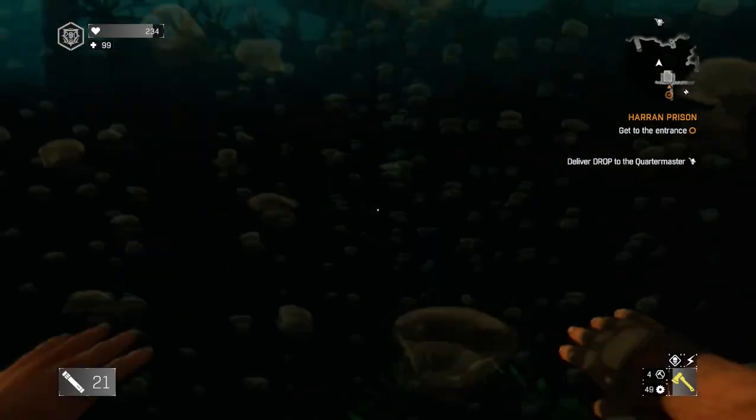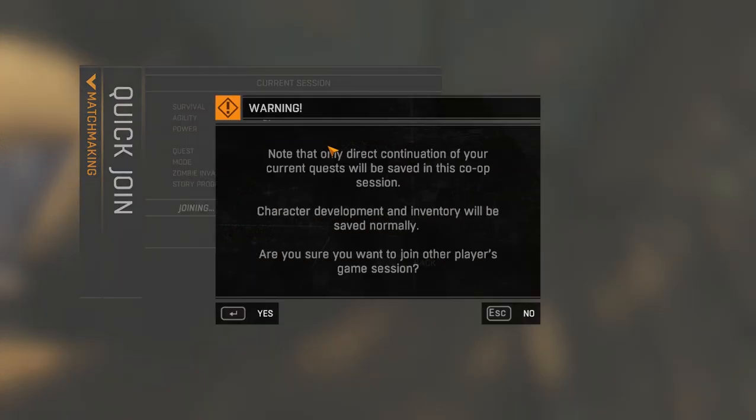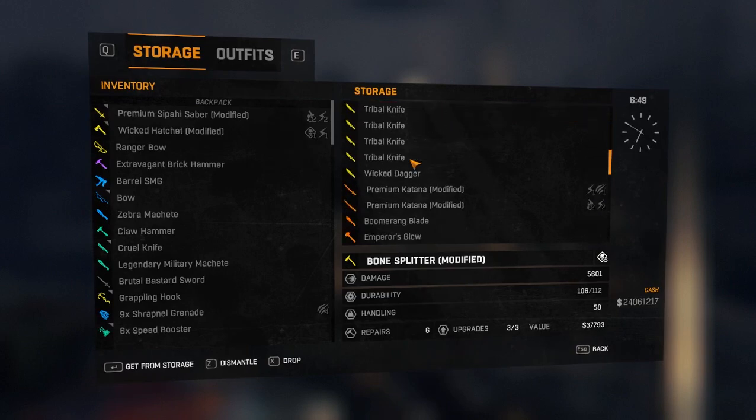Also, whatever stash you spawn at when you start the game is where you need to do the glitch. For example, my spawn is the prison. Watch as I leave the prison, go to another safe area, sleep to save my location — and when I try the glitch, it puts me back in prison. But when I try the glitch at my prison stash, it works just fine. Make sure you do this glitch at whatever stash you spawn at.